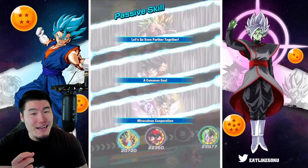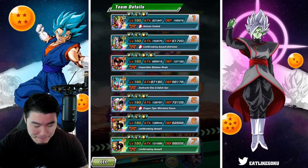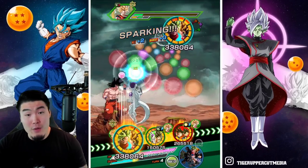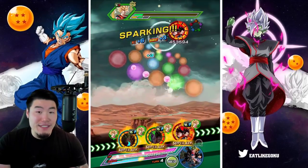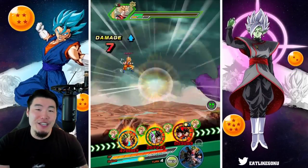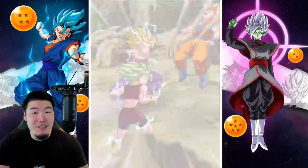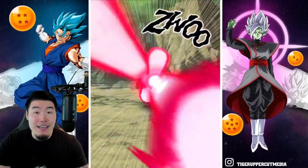So far, not that impressed by the damage, I gotta say. I was expecting maybe a little bit more — maybe that wasn't realistic. But of course, it's only a 55% Goku and Piccolo. If you guys have seen showcases for 100% Goku and Piccolo, they will hit much harder, especially if they have max links.